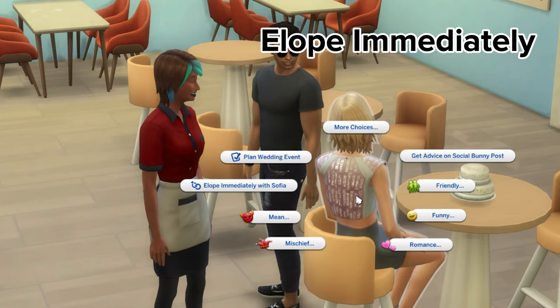Number two, you can elope immediately, which came with the base game. Sims will just exchange rings wherever they are.